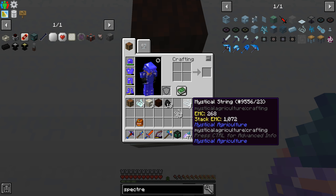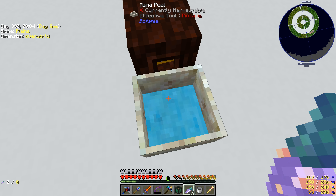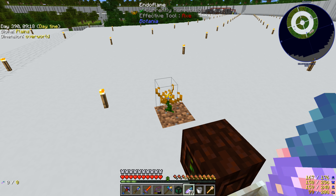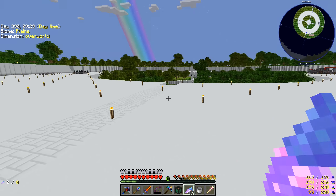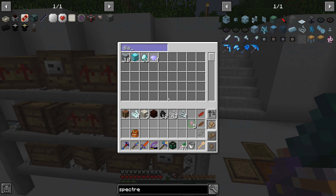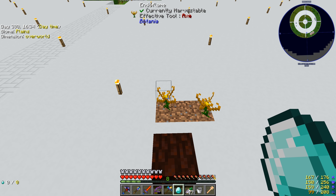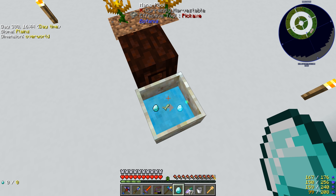We had enough mana to make four mana-infused strings and it didn't take super long. But we're out of mana now — either we wait for it to trickle in from one endo flame, or we make more. I think before making more endo flames, the better move is to get enough mana to make a mana diamond so we can progress with the mystical flower seeds for Botania. Let's feed the endo flame coal and wait.